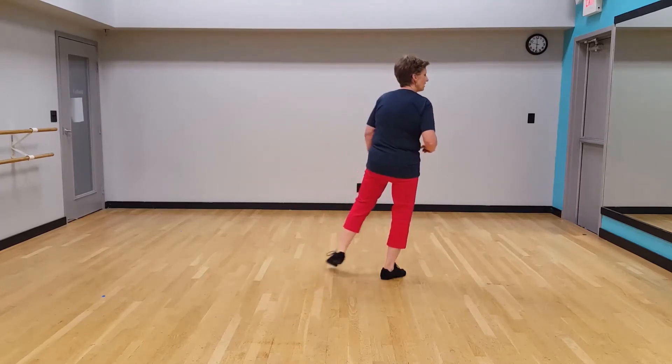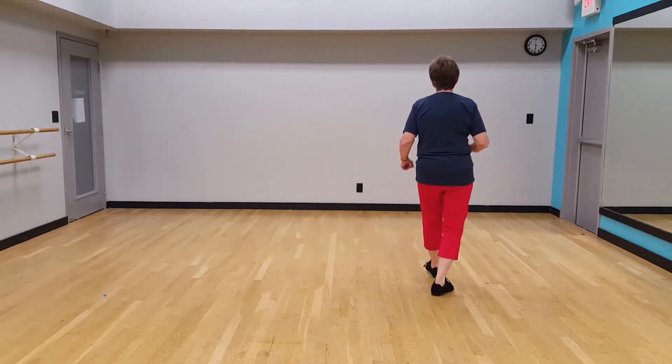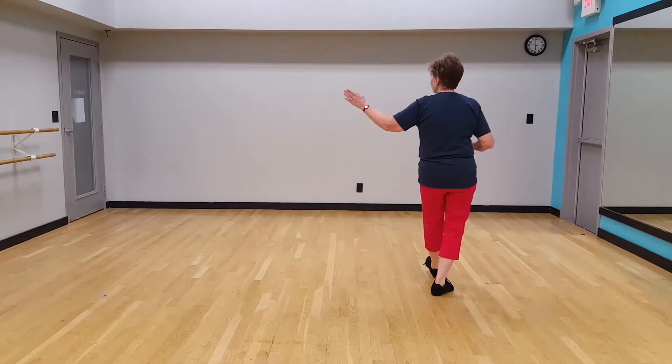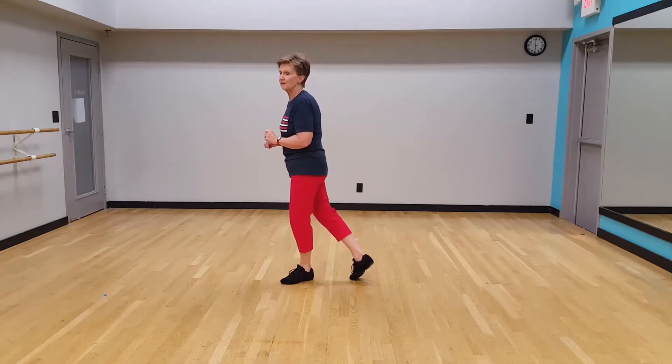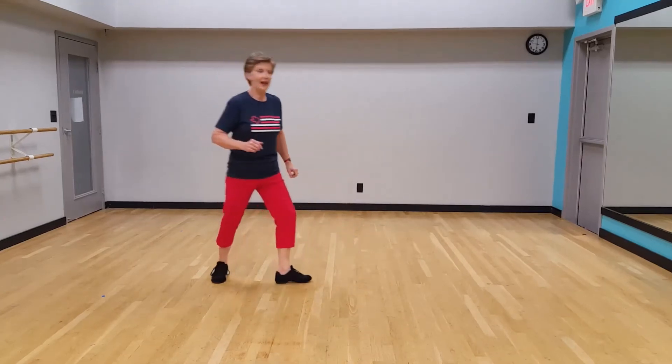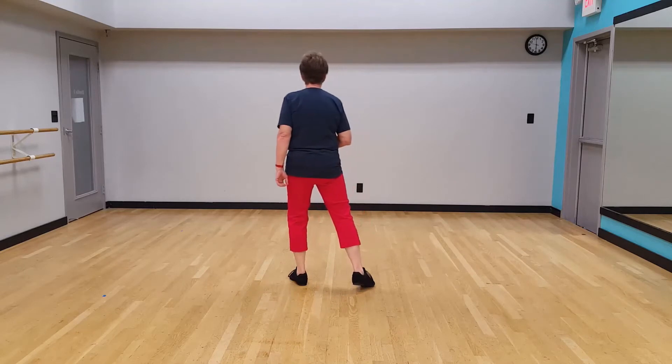Now we're going to start with the left foot going across — cross, back — and this time we're going to take a step shuffle with a quarter turn, step shuffle, a half pivot turn followed by a quarter pivot turn: pivot a half, and pivot a quarter.